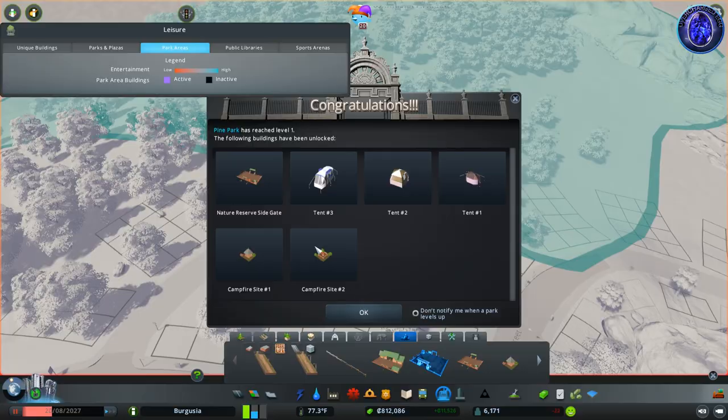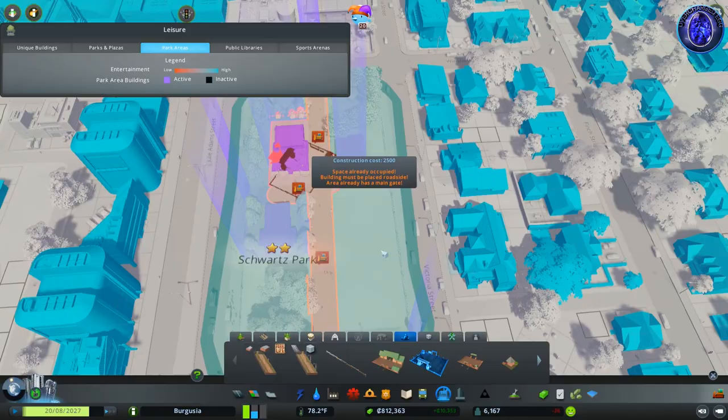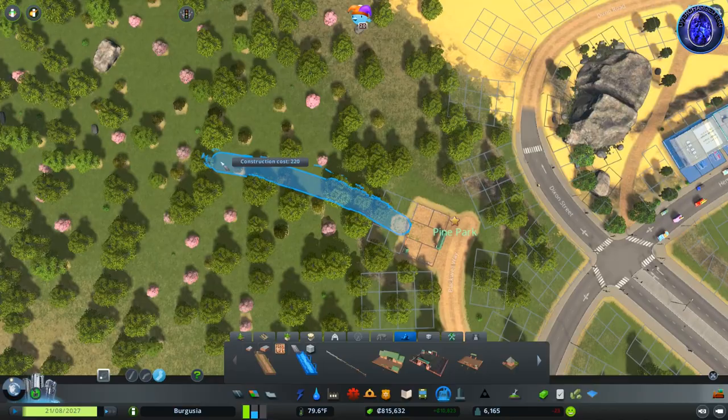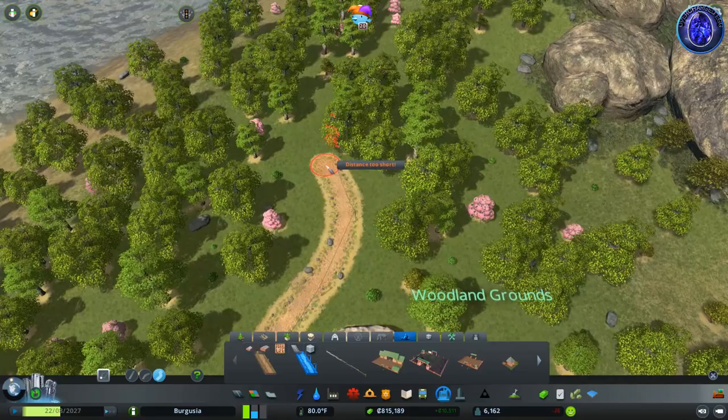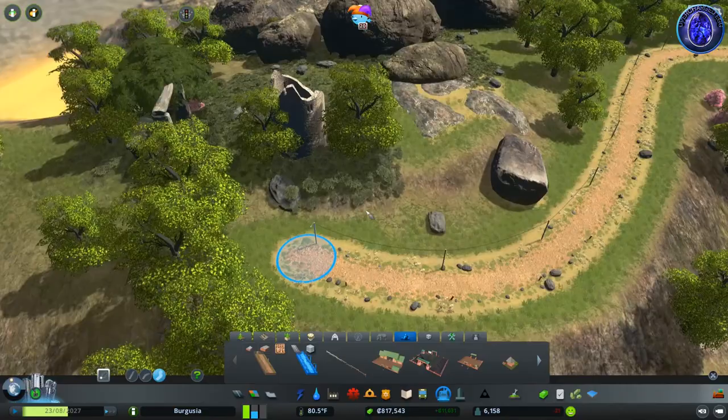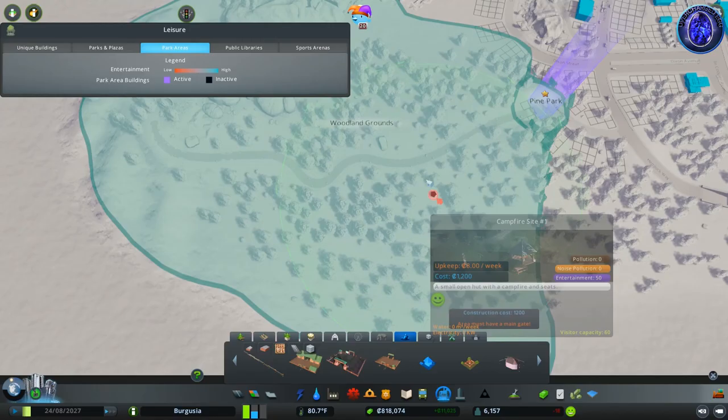Creating the park locks in a couple of tents and some campfires. The campfires will help the park level up, similar to how the big purple assets — like restrooms and cafes — help city parks level up. I'm going to draw in a bit of a path leading from the gate through the forest, letting it snake around and then bring it alongside these buildings up to there. Just the one path going all the way through.